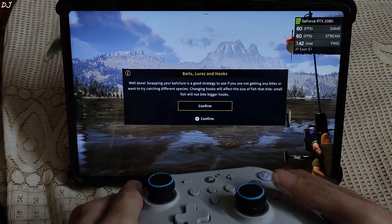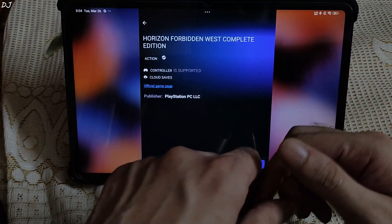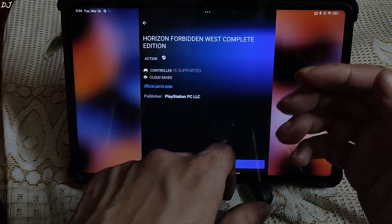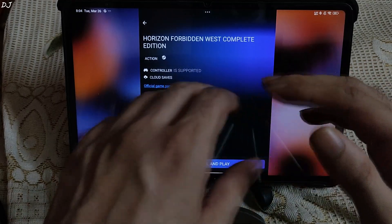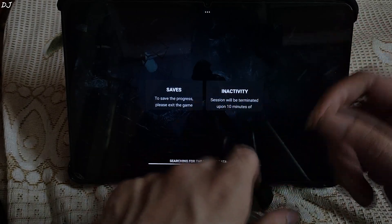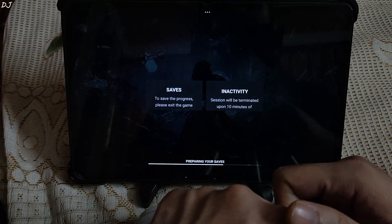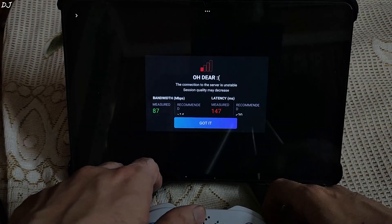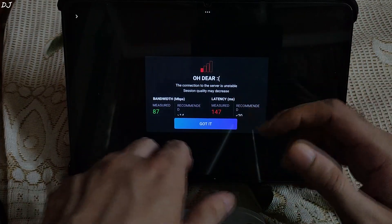Now I'll be testing the next game — running the Steam version of Horizon Forbidden West Complete Edition using Boostroid. It's the sequel to 2017's Horizon Zero Dawn. Forbidden West is set in a post-apocalyptic version of the Western United States, recovering from the aftermath of an extinction event caused by a rogue robot swarm. Unfortunately Boostroid still does not have any servers in Asia, so there will be some input delay. Their servers are based in US and Europe regions only. You need a paid Boostroid membership and you also need to own the game. They ran a network test: measured latency 147ms, bandwidth 87 megabits per second.